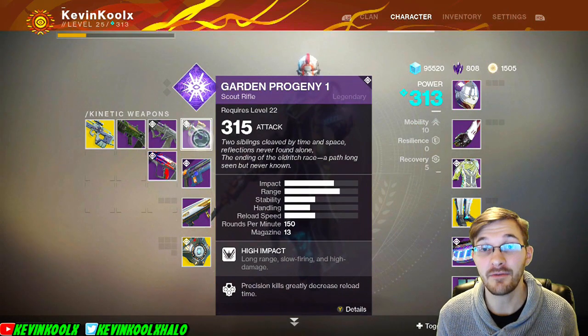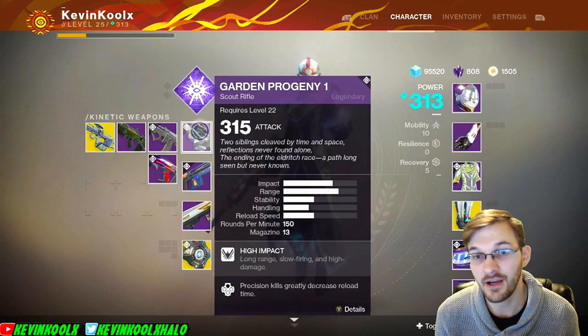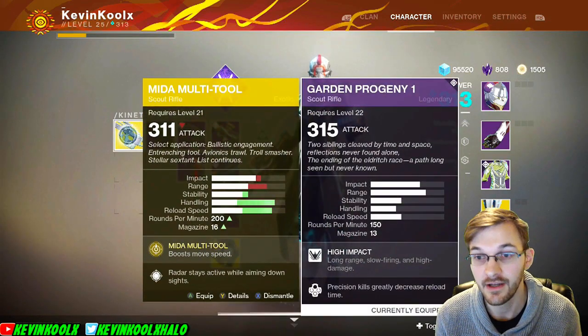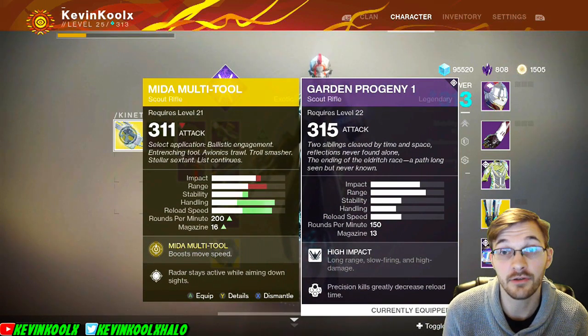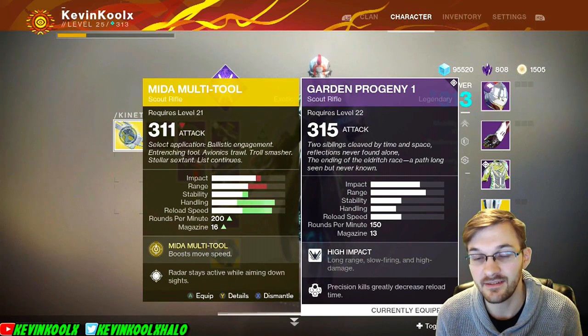It's a scout rifle you get for forging weapons in Curse of Osiris. If you're looking at a scout rifle you think automatically, how does it compare to the Mida? Well, there's a stat change right there. This is a high-impact scout rifle, so it's going to be much better at longer ranges — it has better impact and much better range than the Mida.